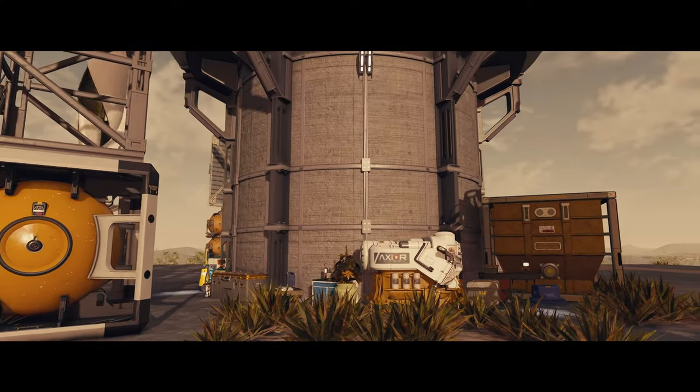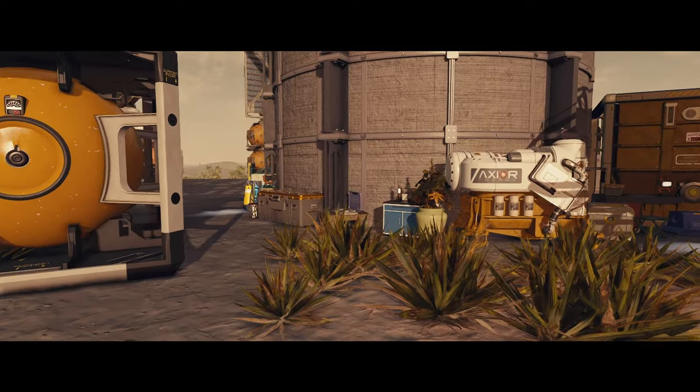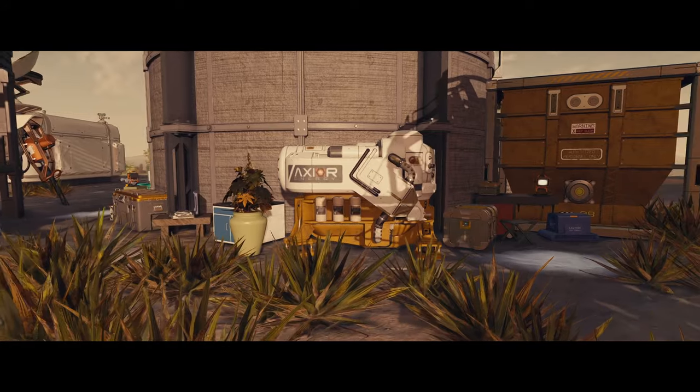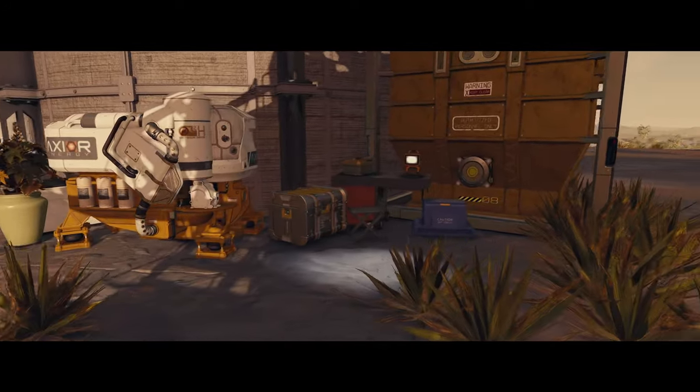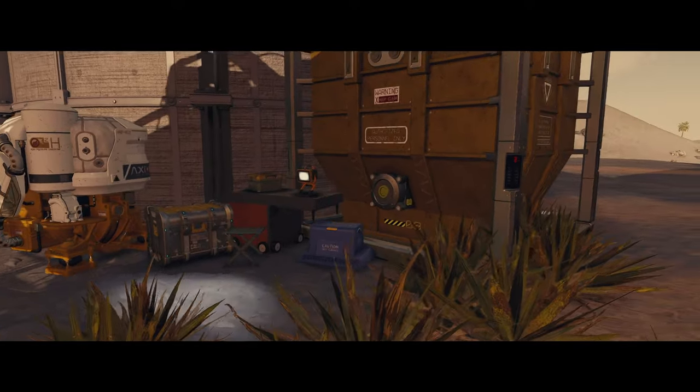We've got a whole bunch of different bits and pieces around now. Started off, as usual, with big bits — the generator there, all the storage containers, and the windmill generator as well. Then added the smaller bits in the gaps and sort of dressed it up that way. Start big, work your way down to the small stuff — works quite nicely.